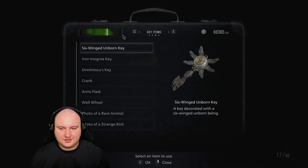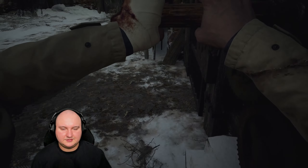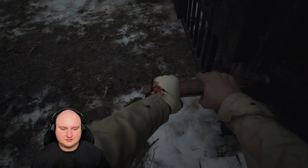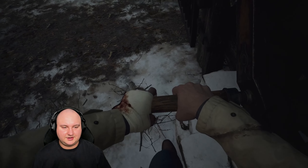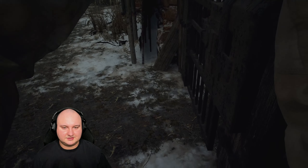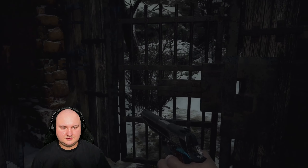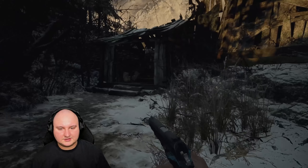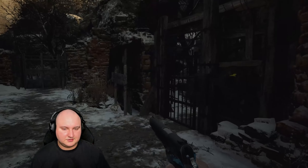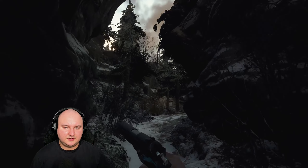Now that we have a crank, we are able to exit. Ethan is doing all the heavy lifting here — I take zero credit. Look at this guy working so hard. There's a puzzle, but we don't have a ball for it, so no chance we're going to be able to do it right now.